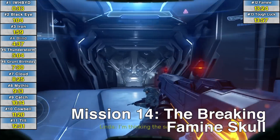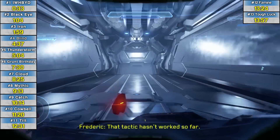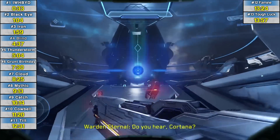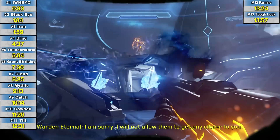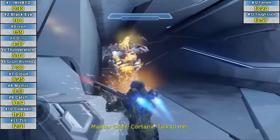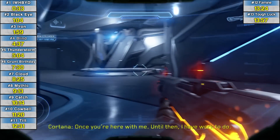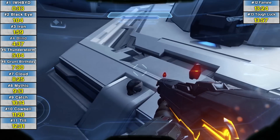Mission 14, the Famine skull. Towards the very end of the mission — the very, very end — you're going to come up to this Warden Eternal fight. You'll notice this symmetrical arena-looking thing with those two energy shields sitting right there in the middle. Behind that wall is this very easy to find skull.